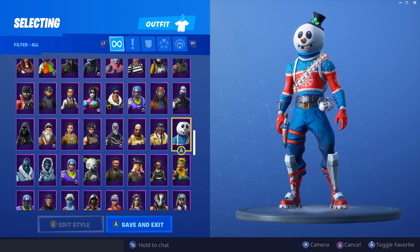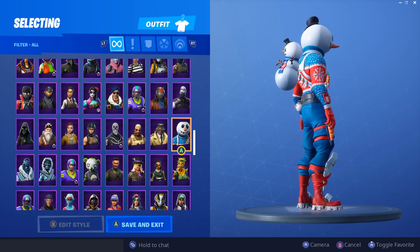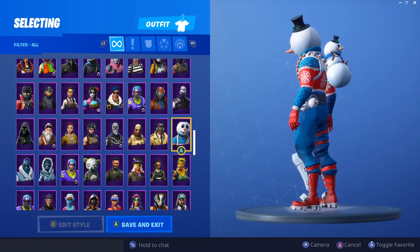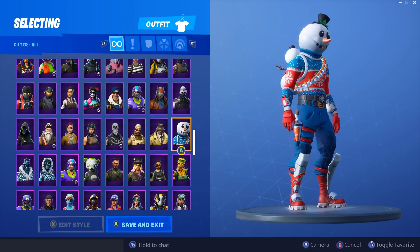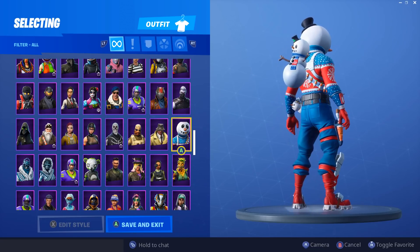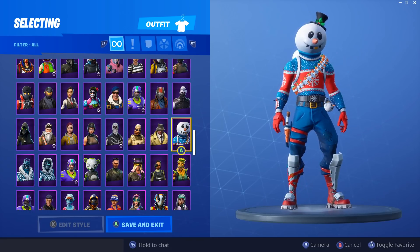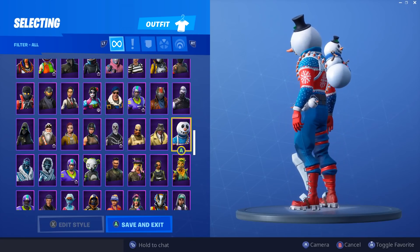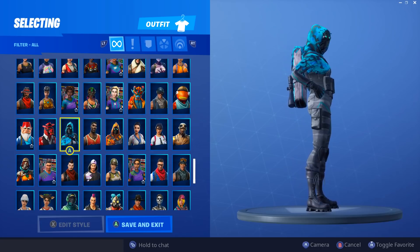Next up was Slushy Soldier, seen in the season seven trailer. I actually love the colors on this skin — the blue, the red, the white. The blue really stands out a lot and I just really like this skin. I think it's a really good skin.